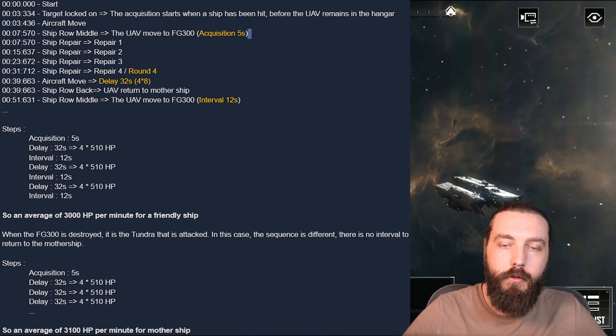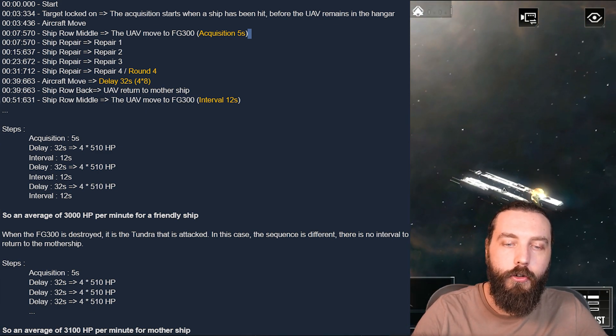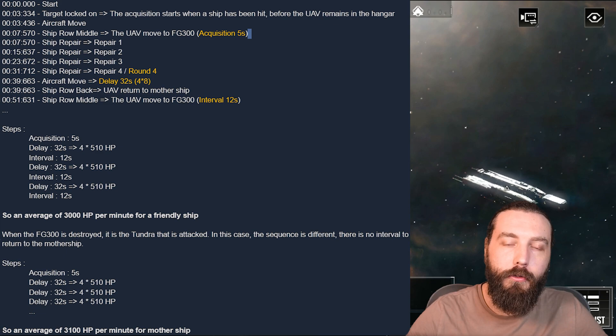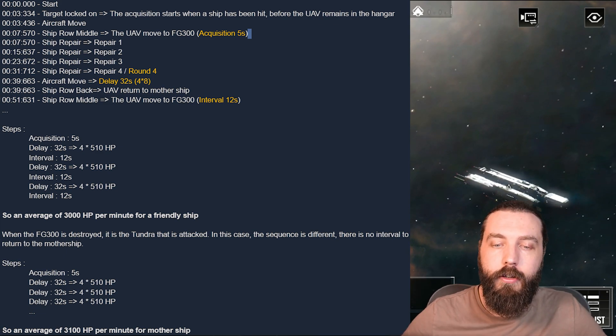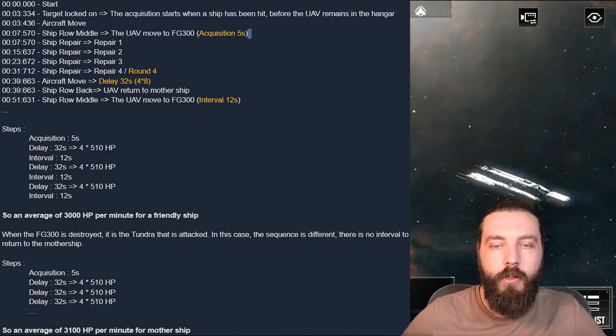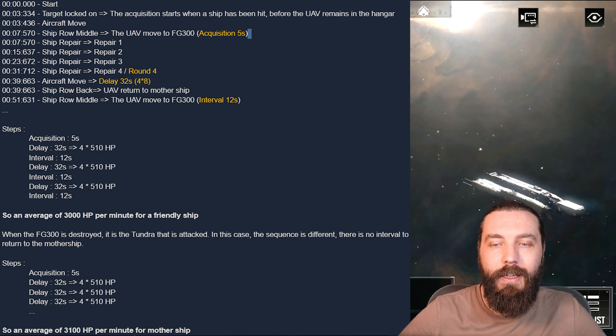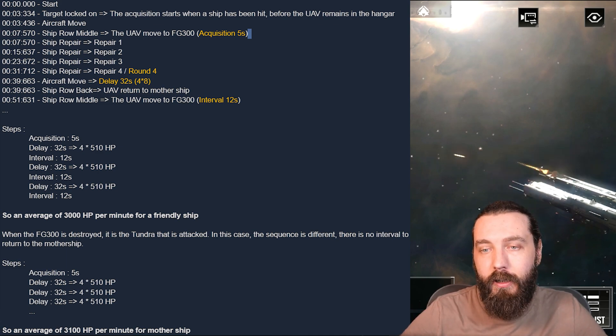The UAV returns to the mothership and then goes back to the middle row — a 12-second interval between the UAV returning to the mothership and heading back out to the middle row to repair, which is quite long. This gives an average of 3,000 HP per minute for a friendly ship.